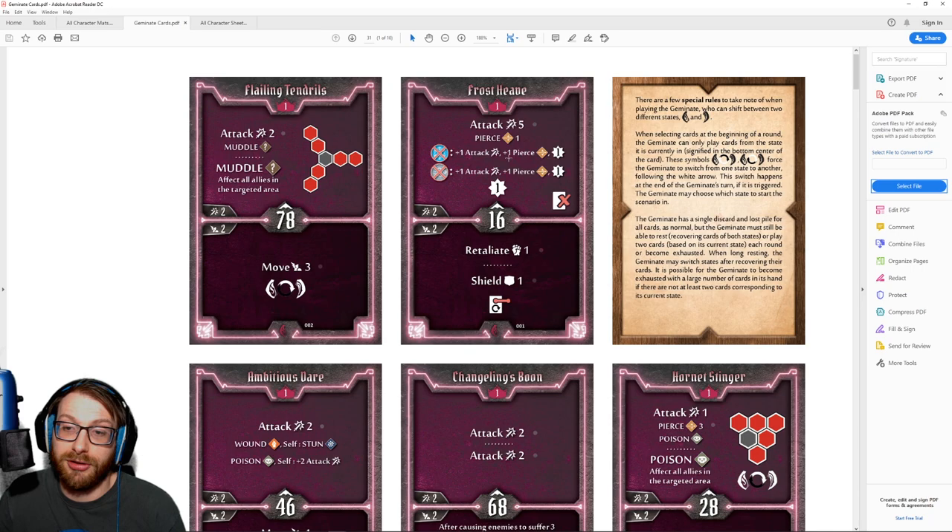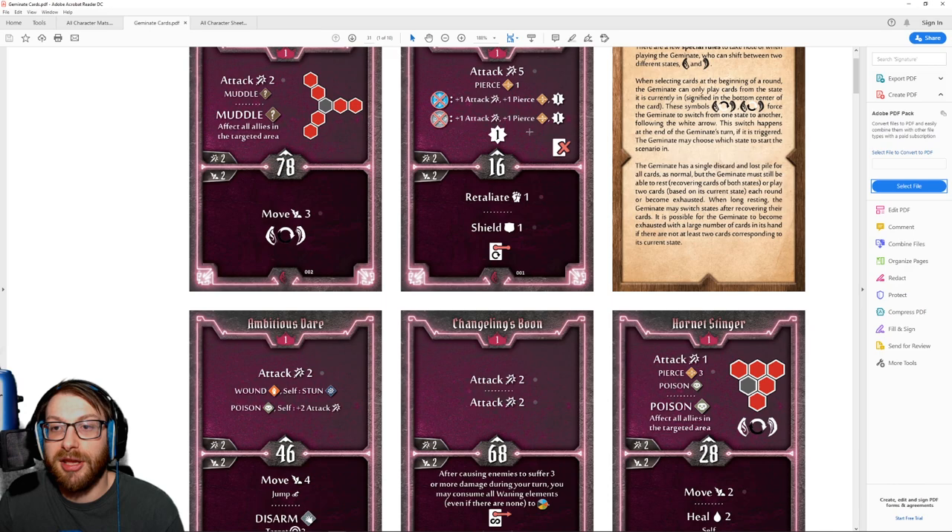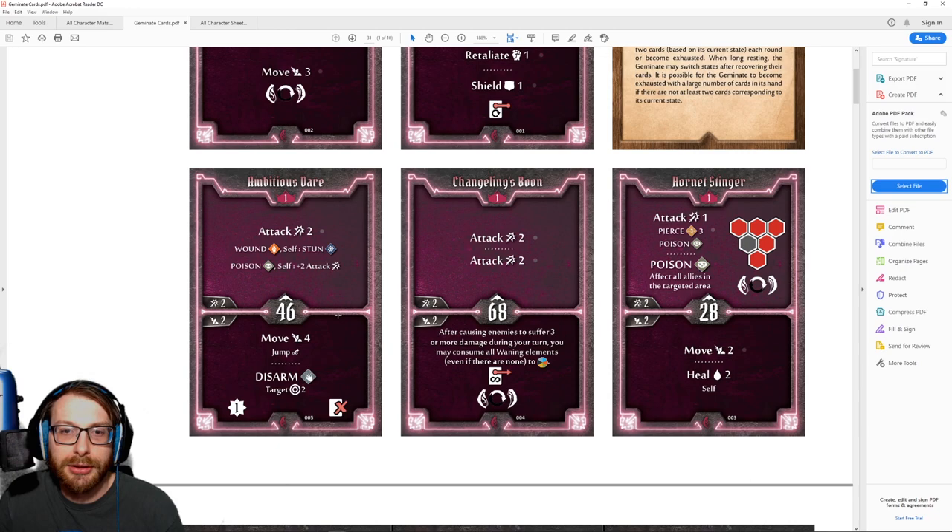The bottom of Frost Teeth gives retaliate 1 and shield 1. It's not a huge amount of tanking, but it's a nice utility option if you get stuck in. We're not going to want to play the top straight away — we want to power it up with elements when we need it. Our health pool isn't the best, but if we can soak a little damage off the main tank, retaliate 1 is a nice little effect. Very strong card overall — the top is bonkers, the bottom is just so-so, but it's a strong card.